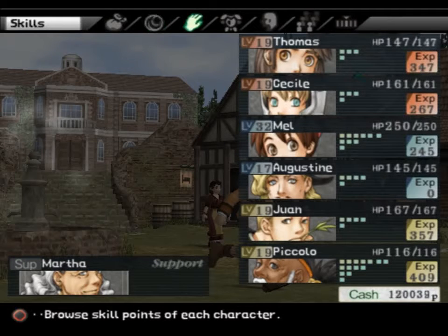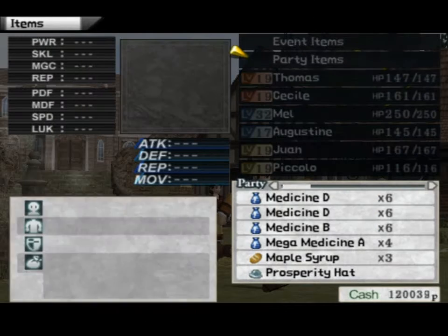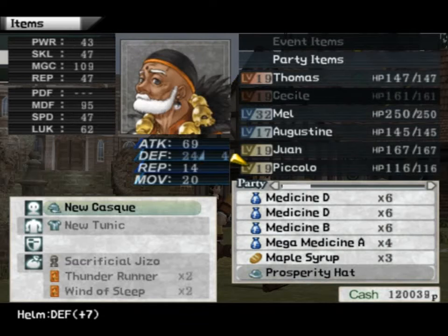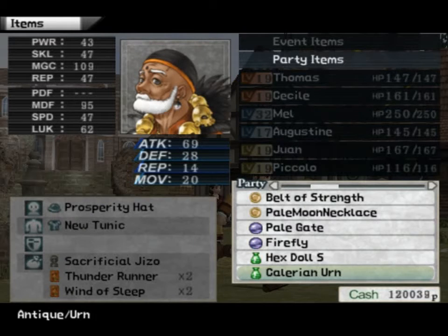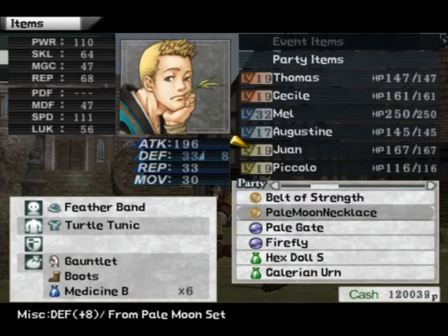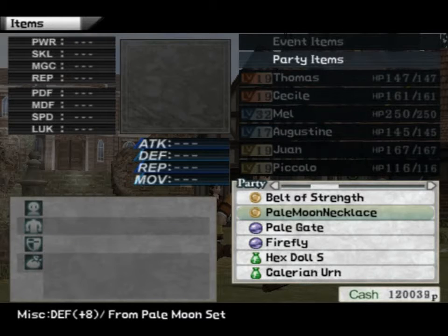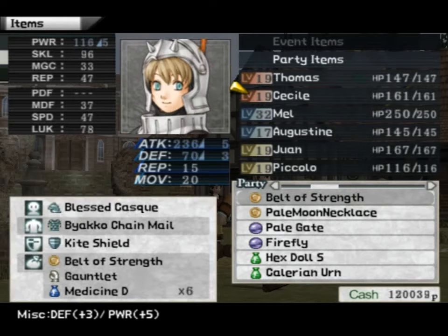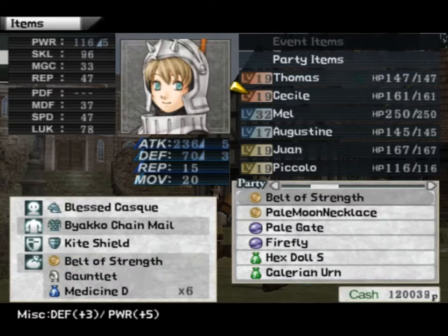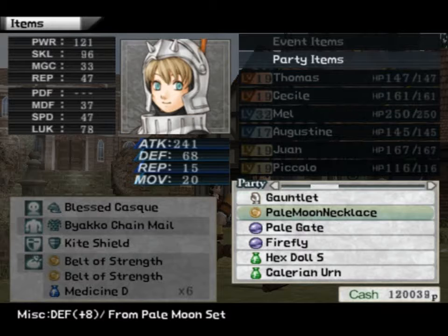I did not get the Lightning Magic Ring either, which I was hoping for. Let's go ahead and equip the Prosperity Hat on — I think Piccolo is probably a good choice right now. Pale Moon Necklace — probably better for... Belt of Strength. I'm gonna reduce my Defense a little bit. Cecile really doesn't need the Defense all that much, so we'll go ahead and do that. And the Pale Moon Necklace...